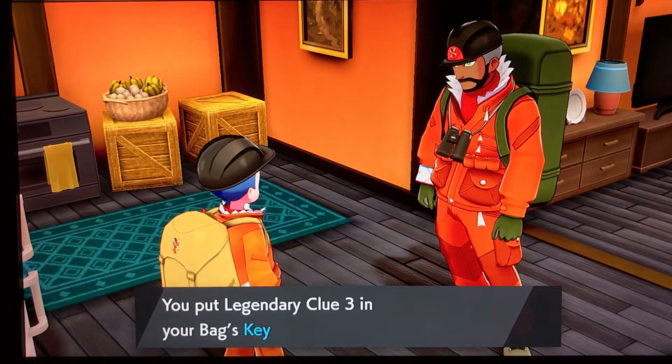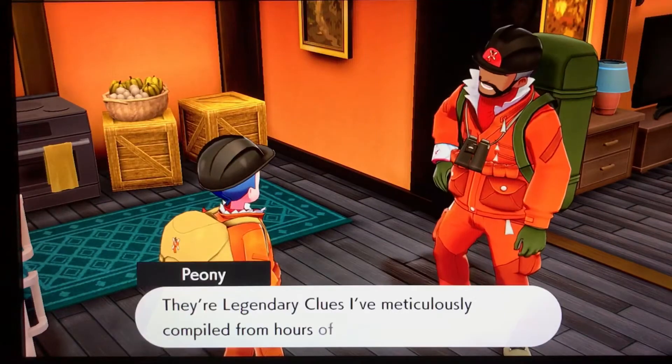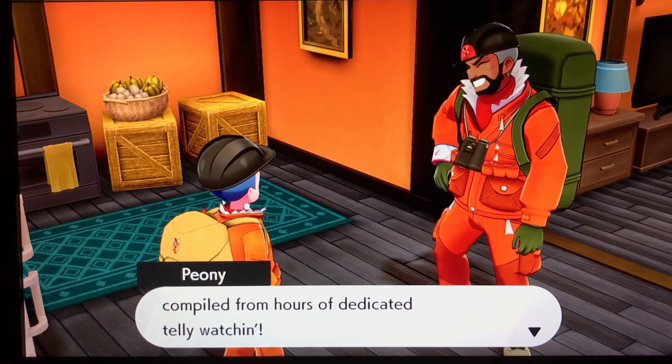I can't say some of this stuff. Clue 3 mentions: 'When the sun reaches its zenith, it shines directly down upon a great tree with leaves that seem to burn. It is there that the legendary wings come to roost.' The legendary clues have been compiled with hours of dedication. I'm sorry if I can't say words well today — it's pretty late and I'm a little tired, though not too tired to make this video. I did take a nap earlier so I'm a bit drowsy.